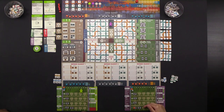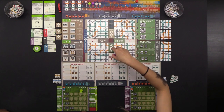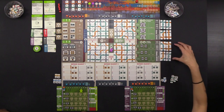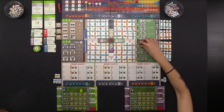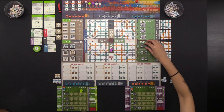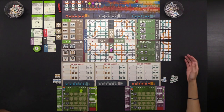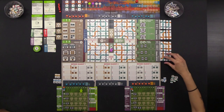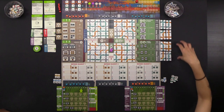Whenever you purchase crude oil, it goes directly onto your player board and is stored in tanks. We start the game with five tanks; each tank can hold two oil and any combination of types is fine. If you want to purchase more tanks, you can go to the tanks and pipes action spot, which allows you to purchase tanks and pipes from that specific shop. The cheaper tanks are $5 each, and pipes are priced at two for $15 and all four for $40.